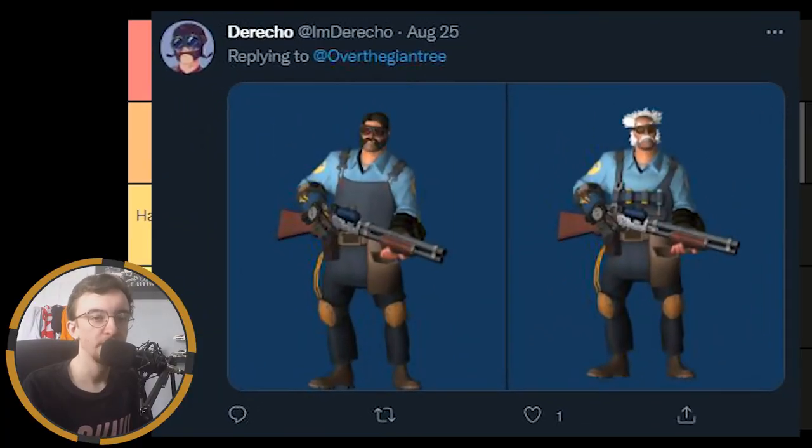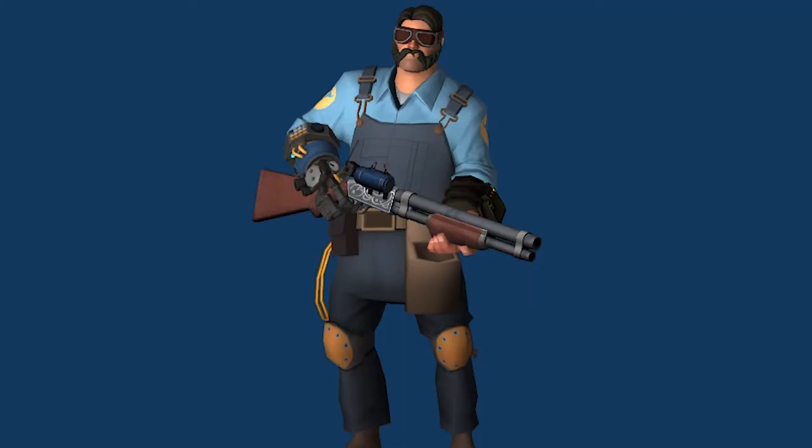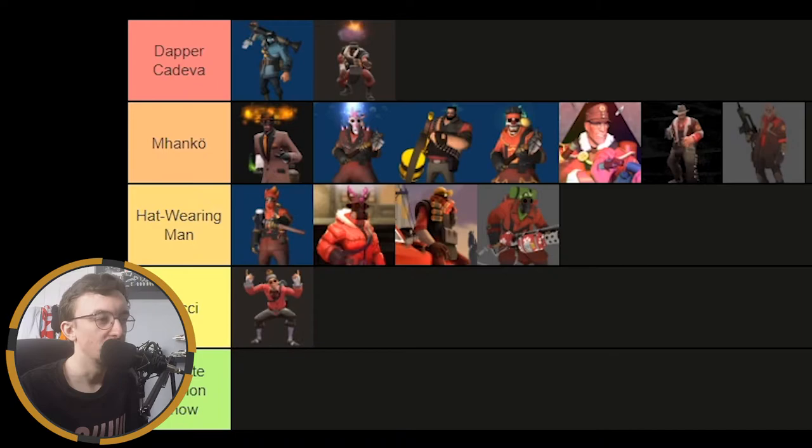And here we have I'm Dericho's first loadout — they've submitted two engineer loadouts. I think they look pretty dope. There's too much focus on the face cosmetics, but they are wearing the Pip-Boy. So if you're going for some sort of Fallout themed loadout, you've done very good. Taking it as a Fallout themed loadout, it still works well, but once again there's too much focus on the face and not enough on the body. So it is a hat wearing man, but I do like it.